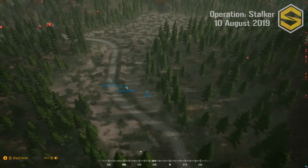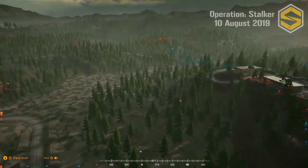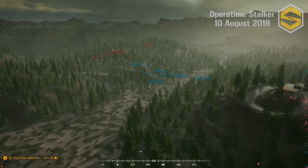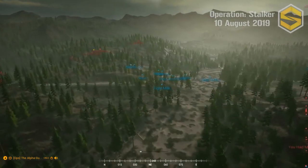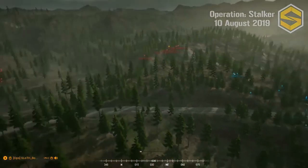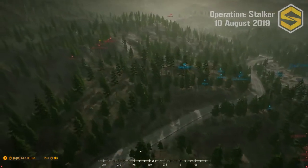Dorf's squad is going along the north side of the map. It looks like Dorf was ordered to push east a little bit — they took contact with Saint Obama getting hit by Zaki. No casualties yet though.